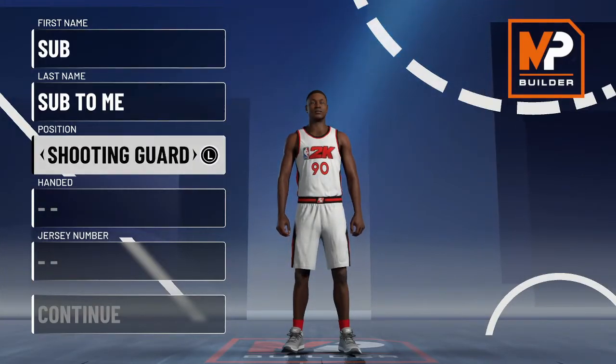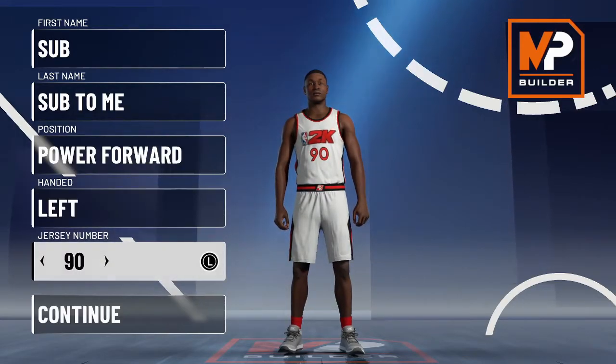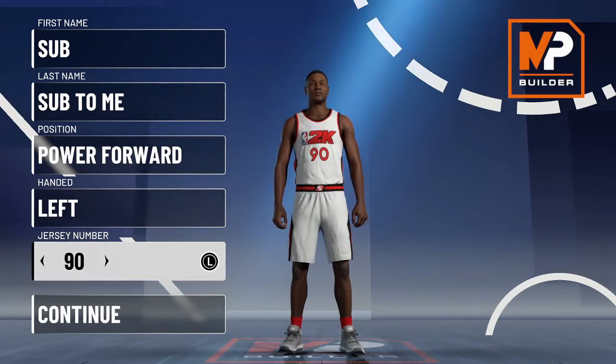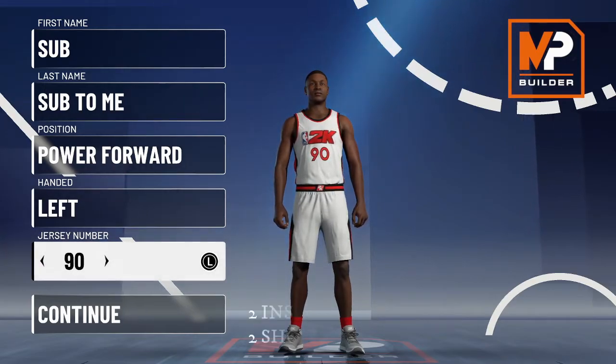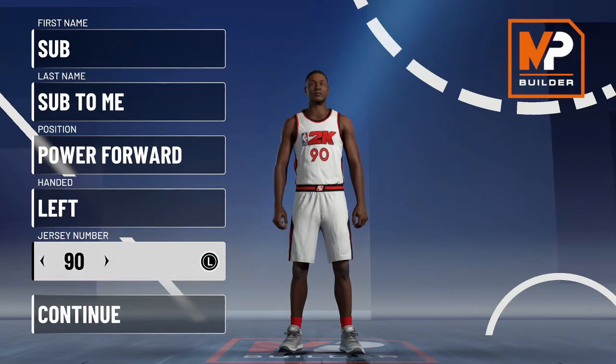To start things off, we're going with the power forward position, left hand. Two inside and two shooting big man builds: one of the inside bigs is going to be a pure finisher with some good defense, and the second one is going to be a dominant finisher and very dominant defender.